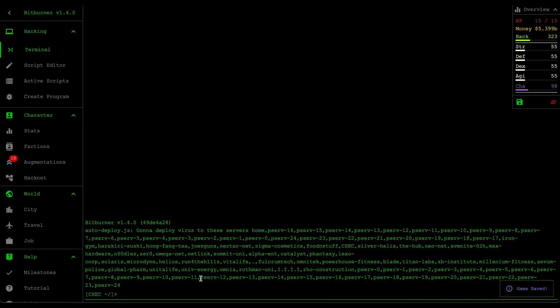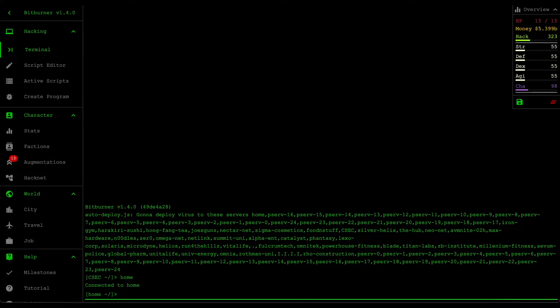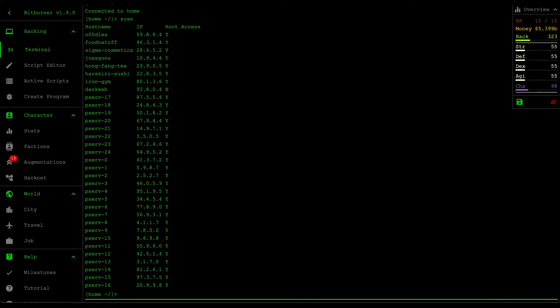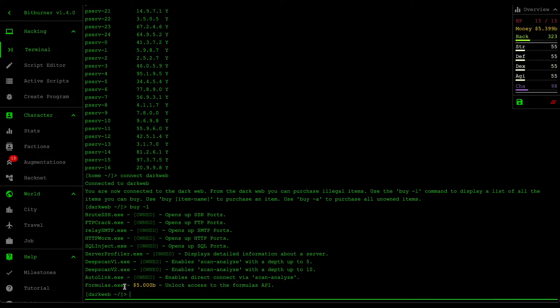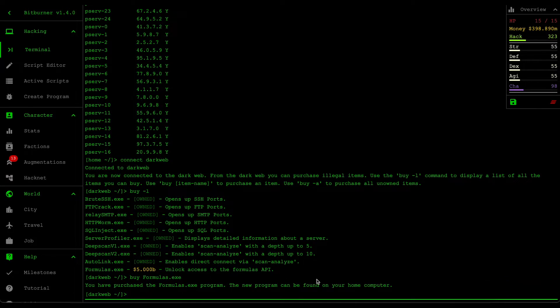Let's go to home and then go to the dark web. Let's list everything again — what we want to buy is formulas.exe. I'll show you why formulas.exe is such a very expensive tool and also very overpowered if you know how to use it. Let's buy it — and there you go.